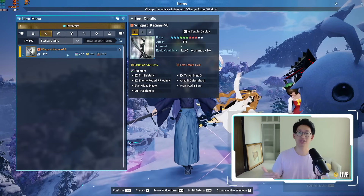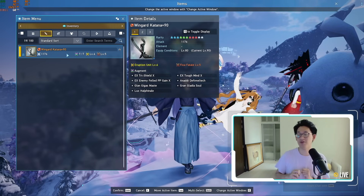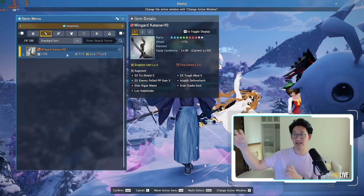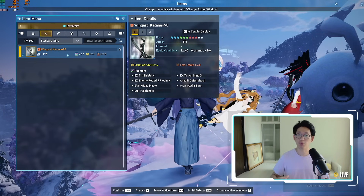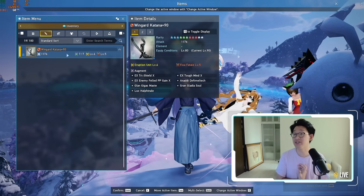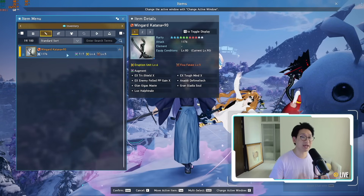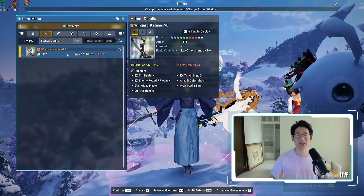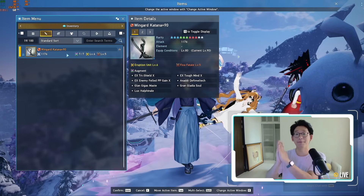Maybe it's the progression system of: I got one piece here, I got another piece here. Maybe I farm one piece every single day or every week, and then eventually I get all the pieces, smash them together, and the reward is worth it. That's what chat convinced me about — it's worth it because the moment you get said Descendant or said weapon, it's gonna change your life, change the way that you play the game, it's gonna be freaking amazing.